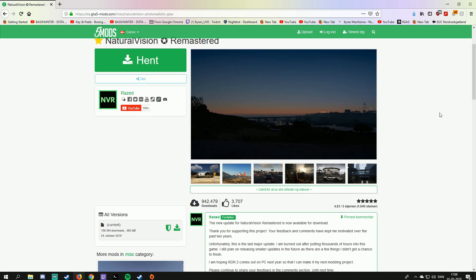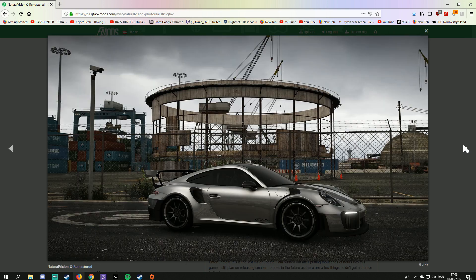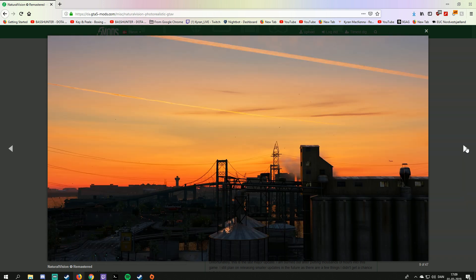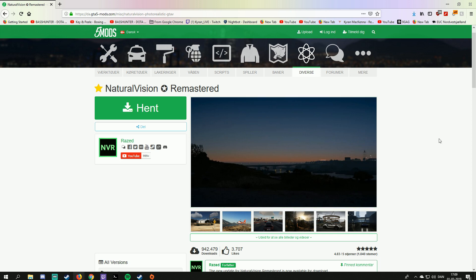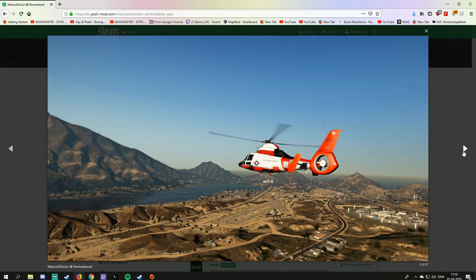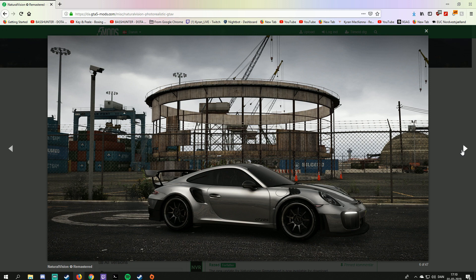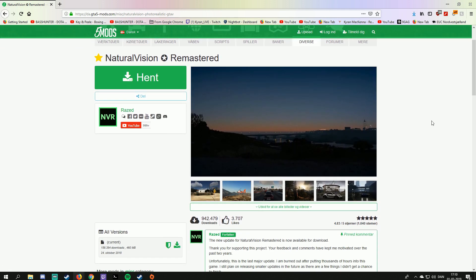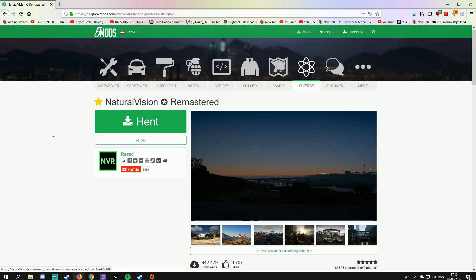This is Natural Vision Remastered, a great creation that simply makes your game look better. The showcase pictures are a bit touched up, but they do show some of the views you can get. If you have a lower-end PC, it's not going to look exactly like the screenshots, but the LUT and shader — the color and how the world looks — will be very similar. Anti-aliasing and terrain quality will still depend on your settings.